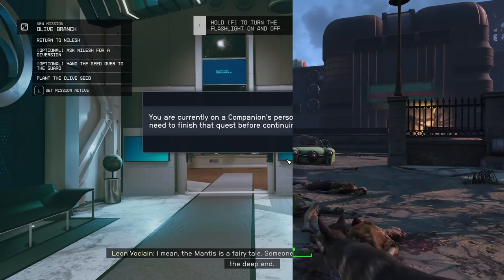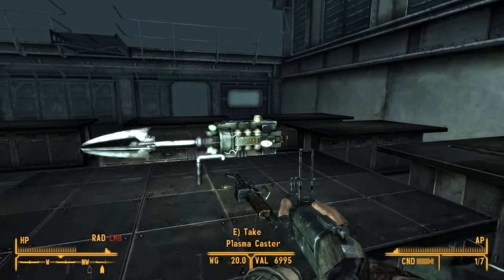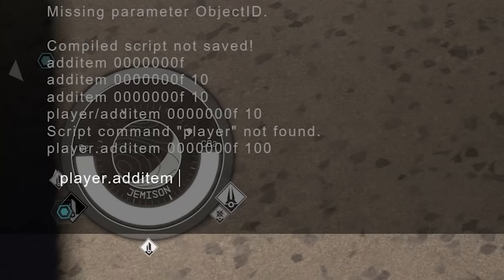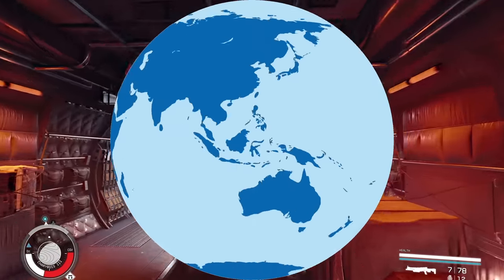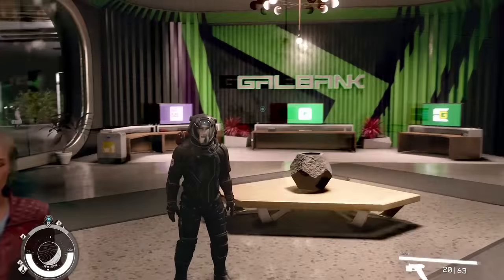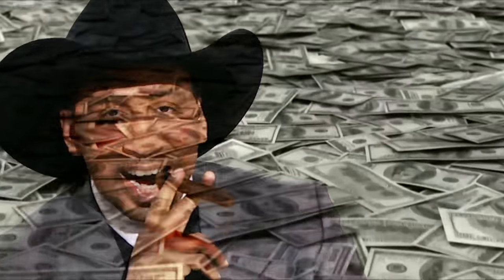Item codes still work. Oddly enough, the Fallout 4 version of the code doesn't work, but the Fallout New Vegas form does. So if you want to cheat a bunch of free credits, type in player.additem, seven zeros and the letter F, and then the amount you want. Money makes the universe go round in Starfield — and also real life — so more cash on hand is always useful, and in Starfield you can cheat it into existence.